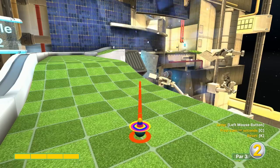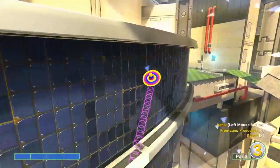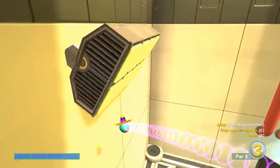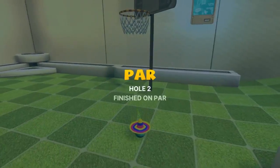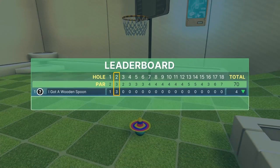Then jump up when you hit the green platform again for your hole-in-one.